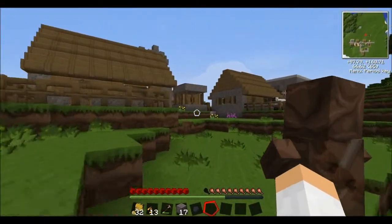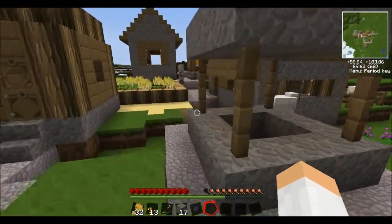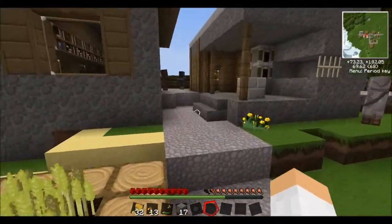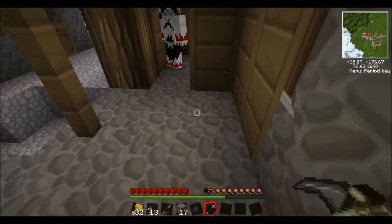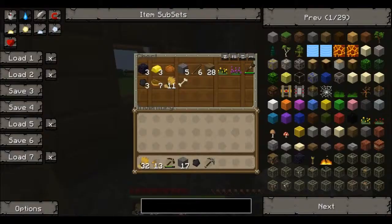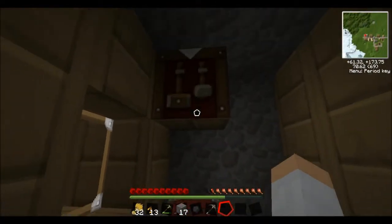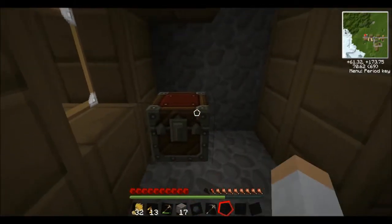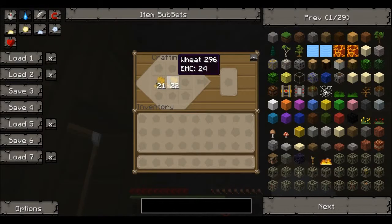You know what, why don't we make the blacksmith our house for now? You got two furnaces right here. I put stuff in there. Got a pick for you. We already have a furnace so we don't even need to worry about that. We got the chest. You know what we do need though — a crafting table. There's one in another building right across the street. Let's just kind of have one here anyway.